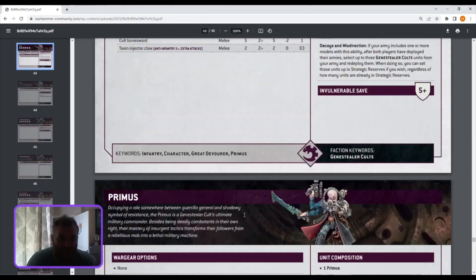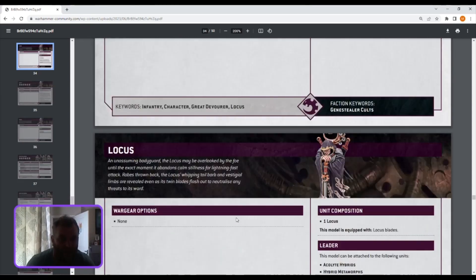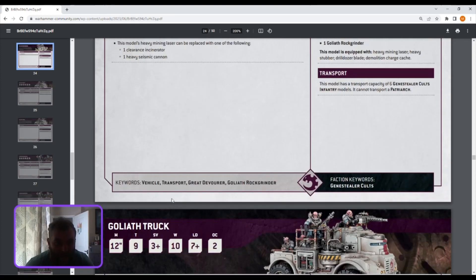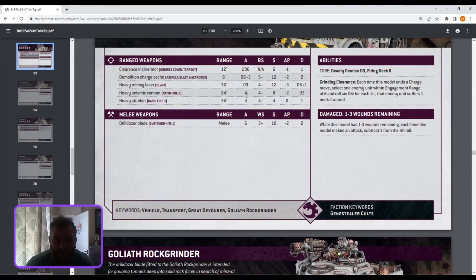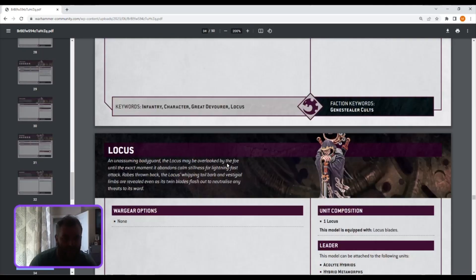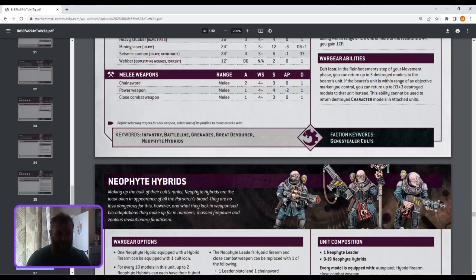I want to check the neophytes — specifically the difference between the heavy seismic cannon variants. The rock grinder's heavy seismic cannon at 24 inches, four attacks, hit on fours, strength eight, AP minus two, D3 damage. On the neophyte datasheet, the only difference is AP minus one and strength six — so the heavy seismic cannon has been nerfed a bit compared to before.